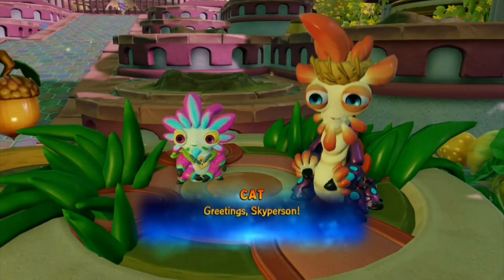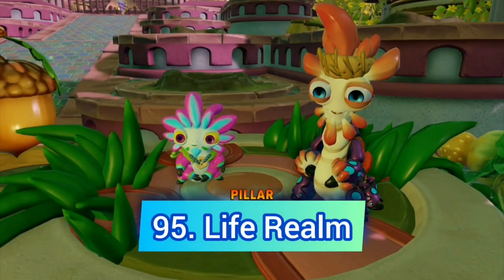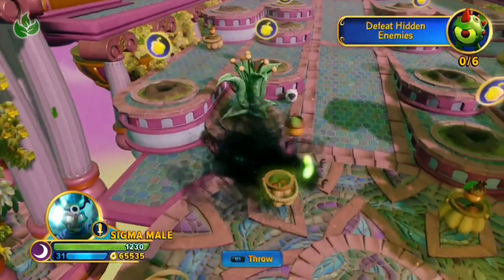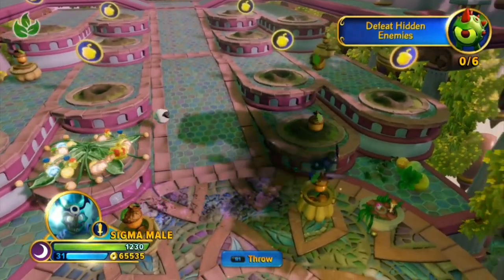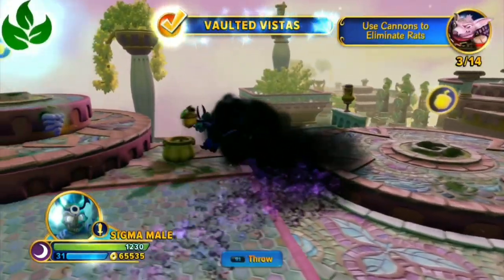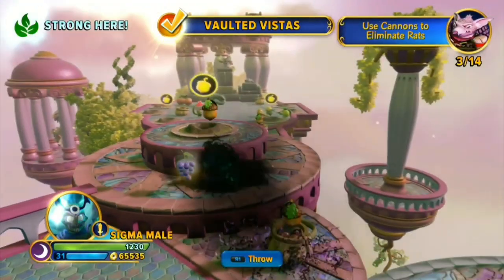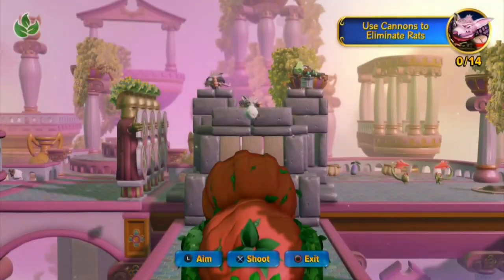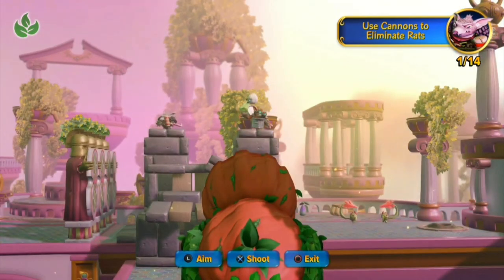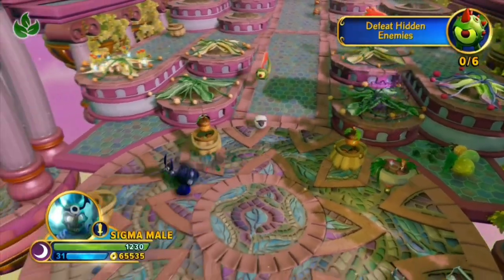The best realm in Skylanders Imaginators goes to the Life Realm. This is a simple level like the rest of the realms, but I enjoy this one the most. I don't have a certain reason why I just do, but it's nowhere near perfection — we have to shoot rats from canyons, which wasn't necessary at all, but I still think it's a fine level.